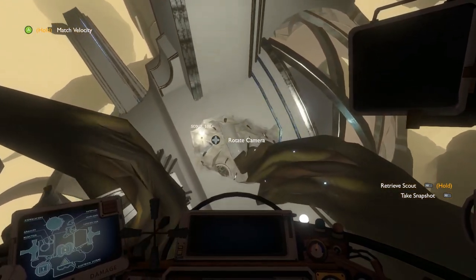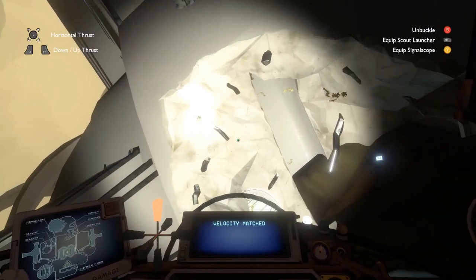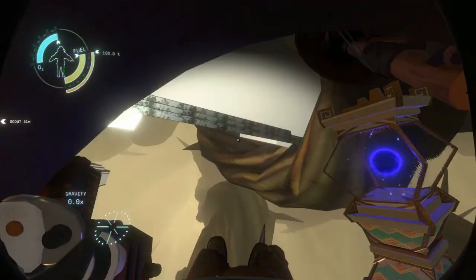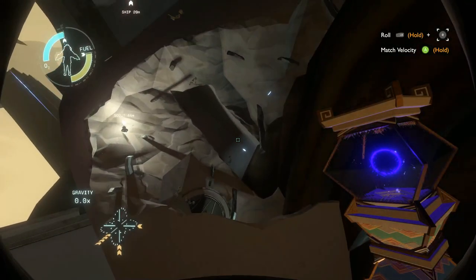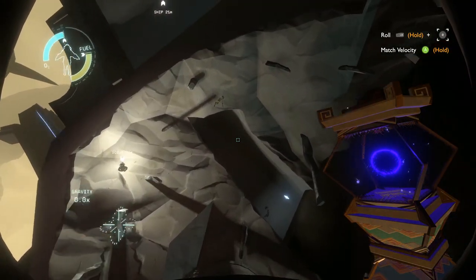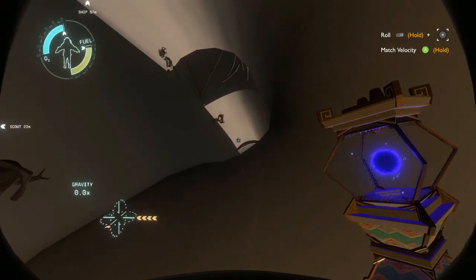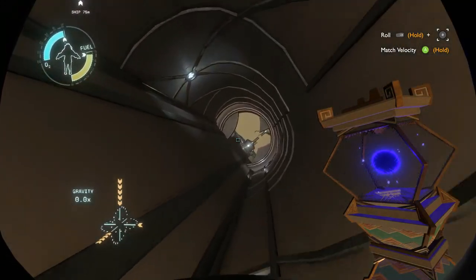There we go — you're just going to follow the scout. The scout always lands in the damaged side of the vessel, which is what you can use to actually get access to the inside. So that's the true warp core that I'm holding. Just flying in — there's no dangers here, there's no fish here, you're pretty safe.